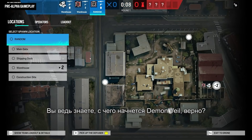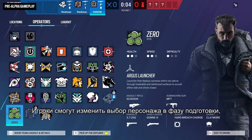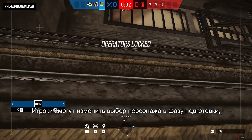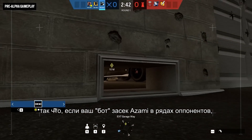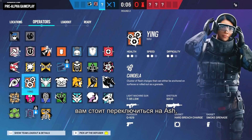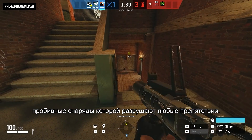You know what's coming at the start of Demon Veil? Attacker Repick. This feature allows attackers to repick their operator during the prep phase. So if your drone scouting reveals that Azami is afoot, you can go ahead and switch to Ash to bring her breaching rounds to deal with any obstructions.